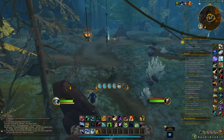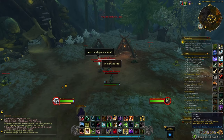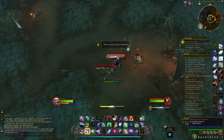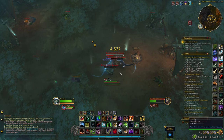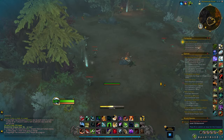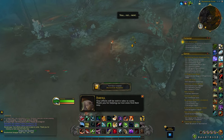All of the ways of gaining reputation until this point can be done before level 70. Once you reach level 70 on your first character, world quests will open up, and the Tuskar will have quests in just about every zone to get rep with. Once you've gotten level 70 on one toon, world quests do open up on your alts as well, so don't forget about that.